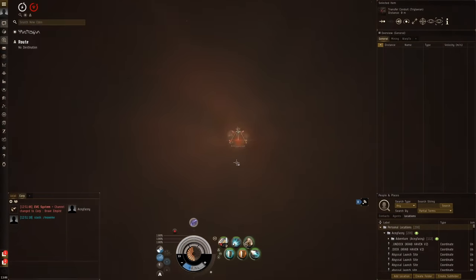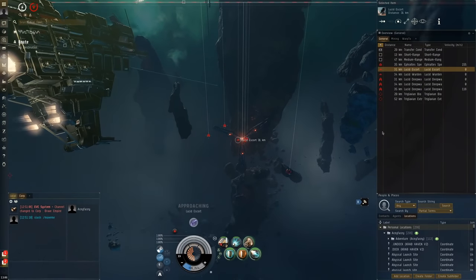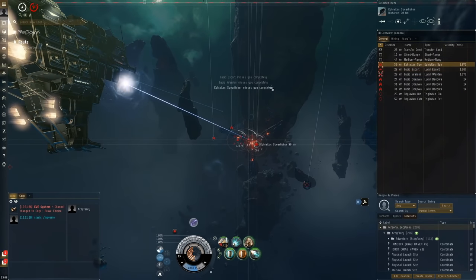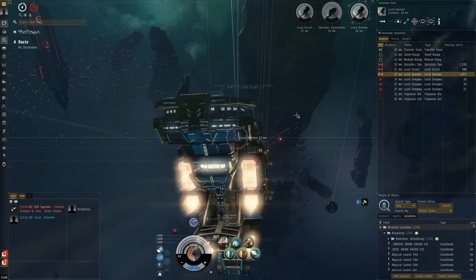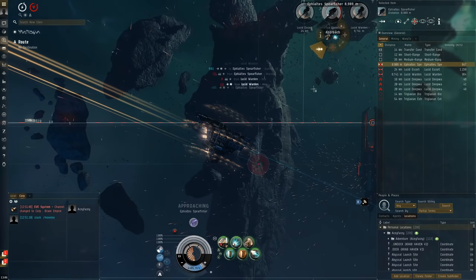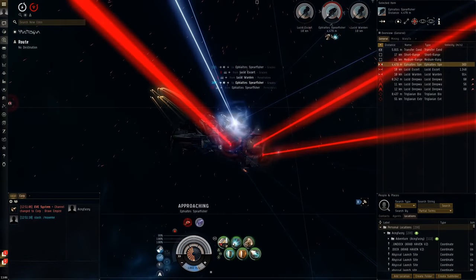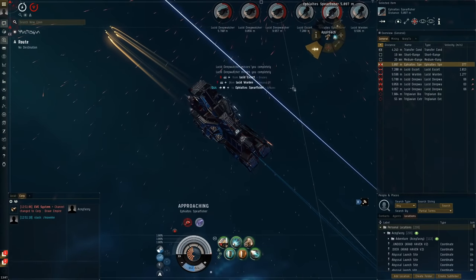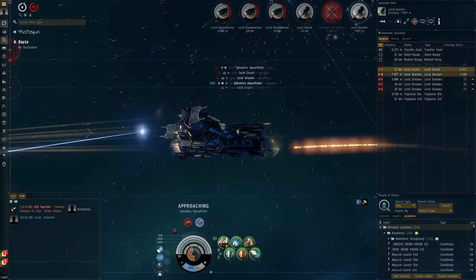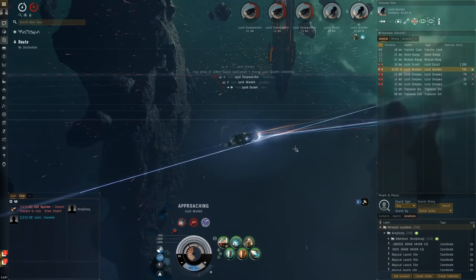The autocannon seems to be making quick work of the rogue drone frigates. Okay, what do we have here — Lucid Deep Watches. This is going to be tough in terms of time because these guys have so much HP. Let's take out the small stuff first. Let's take out the Spearfisher because he's going to apply scramblers and keep us locked in place. We're having a bit of trouble tracking because we're just zooming around so fast.